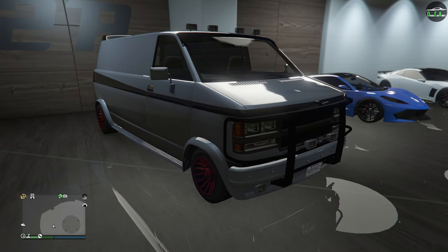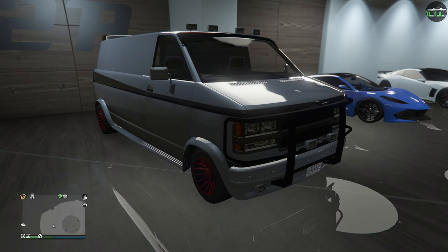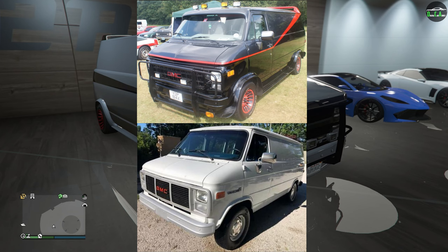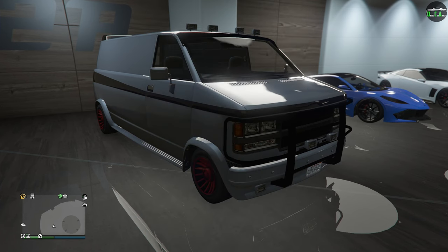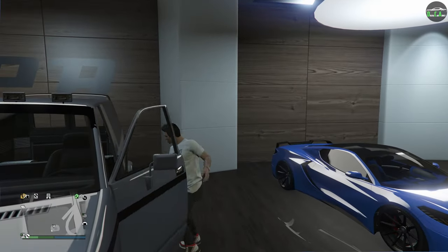In terms of what the Gang Burrito is based on, it's primarily based on the 3rd generation GMC Vandura, specifically the facelifted model produced from 1992 to 1996. Now all the custom parts on this van are inspired by the A-Team van, however the A-Team van itself used the pre-facelifted version of this van, as you can see by the different front end. And honestly, that's not surprising considering Rockstar loves to mix things up on certain cars. But anyways, let's go ahead and check out the customization of the Gang Burrito.